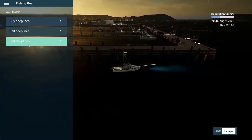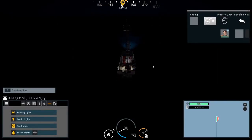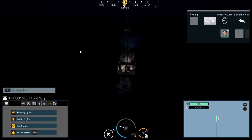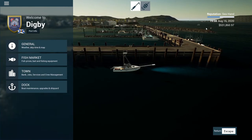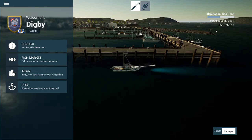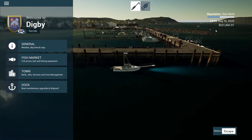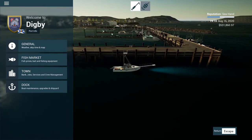Let's go ahead and bait back up here real quick. It seems like if we want to guarantee we're going to fill our hold of 6,000 kg, we just need to lay out all eight long lines. This time we're just going to lay out all of them — we might fill it with seven, but just to be safe we'll put out all eight. We've been fishing maybe an hour now — we've made about five trips out there. We paid off our debt, and we have $531,000 in the bank right now.